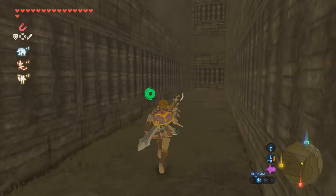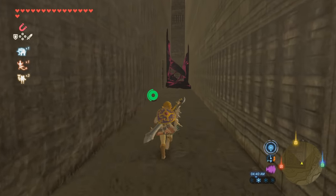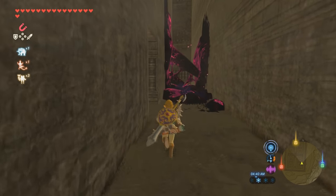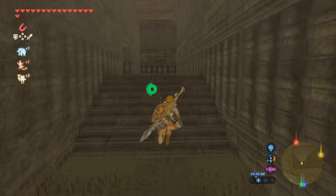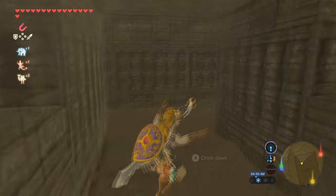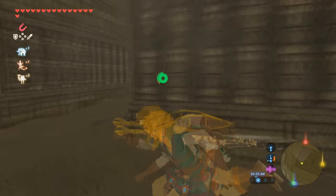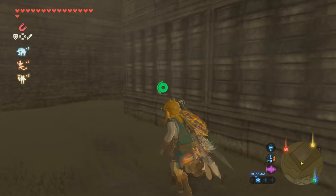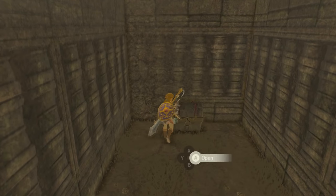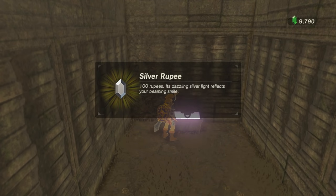Now you're just gonna come back and we're pretty much nearly done. I just need one more chest with 100 rupees and then we're done — that's how simple it is. You're gonna come straight over here, take a left, then another left, go straight forward, and this last chest is kind of around the corner. That's the last reward.